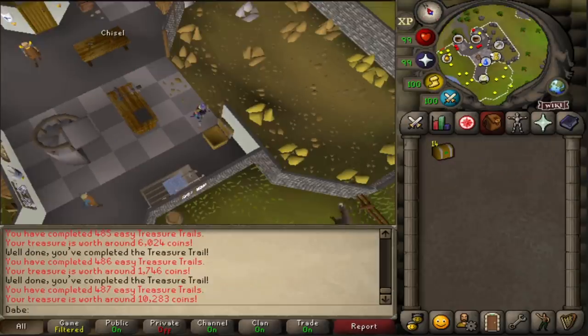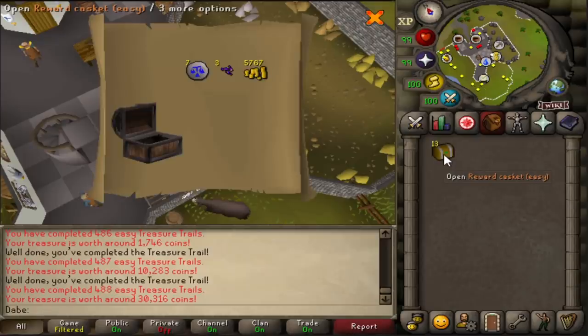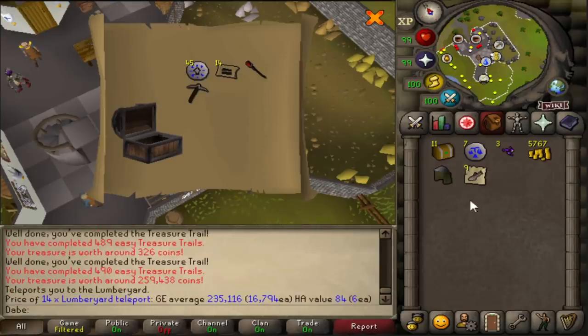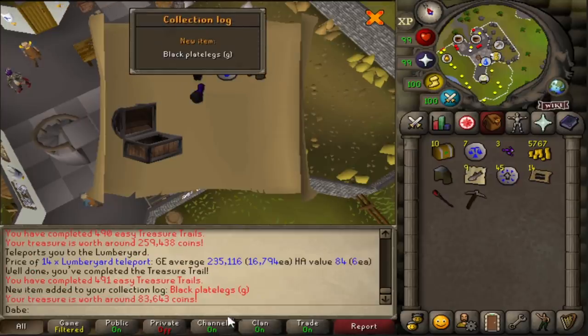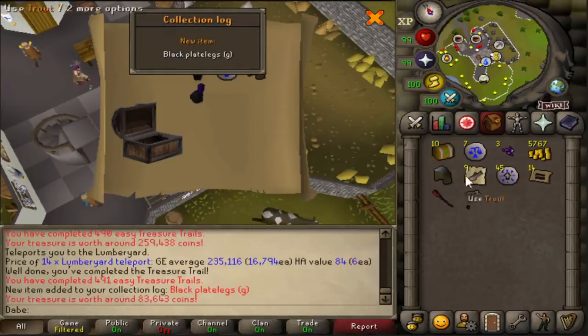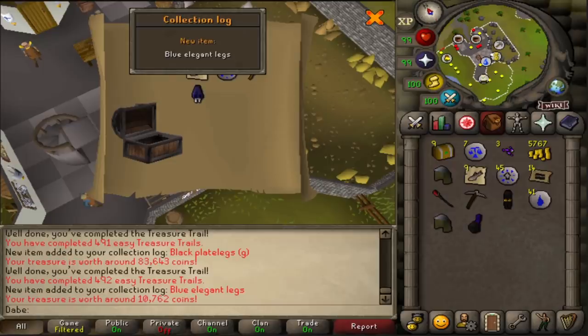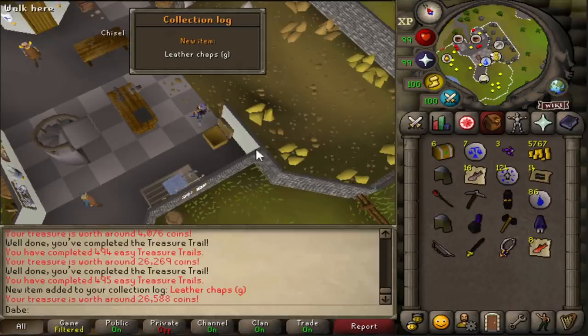Coming down to the last handful of caskets here. Let's see if we can get anything big or anything unique in the last few. This is 200 — are these really that expensive? Yeah, they are. Hey, we did get another unique — a piece of Black Plate Legs G. Very nice. Into Blue Elegant Legs. I can't ask for really anything more in this opening, but I'm still getting the Leather Chaps G. Let's go.